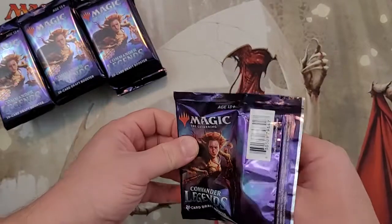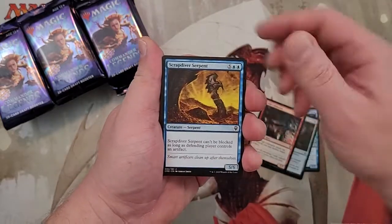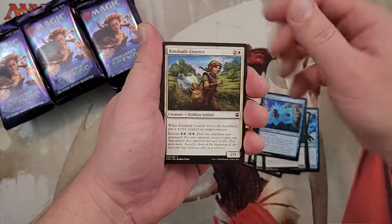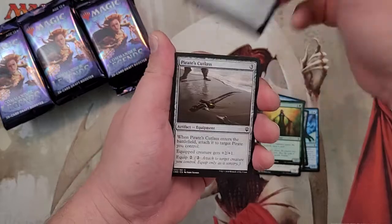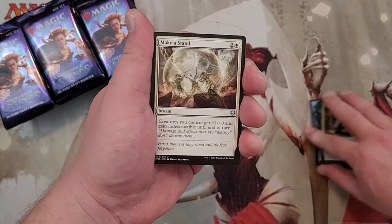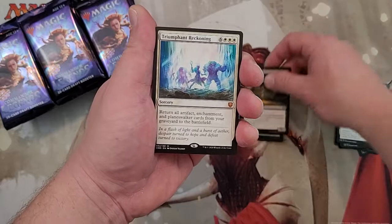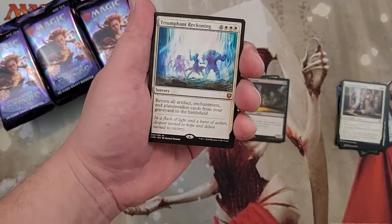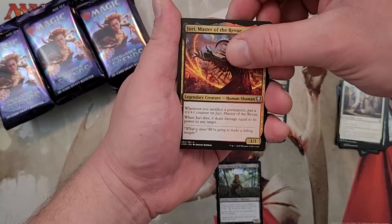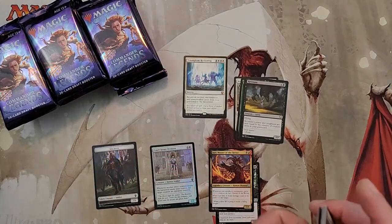These packs are a lot easier to open. Just going through the commons here — not going to go through them too much. Sky Diamond, that's nice. Here are the uncommons: Make a Stand, Three Visits — that's great — Revenant. And the first Mythic: Triumphant Reckoning, that looks pretty good. Moving on to our legendaries, we've got Mira and Jury. And the foil is a Court Street Denizen — the Soldier Token.